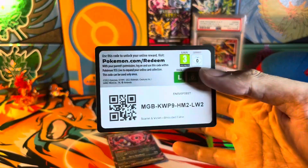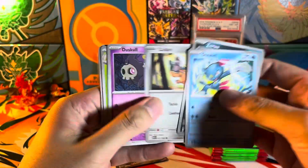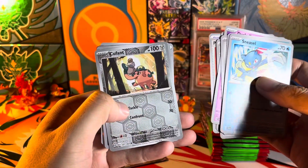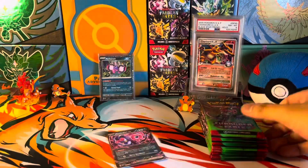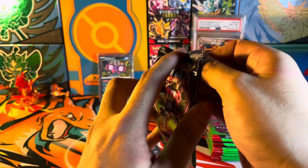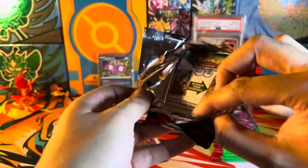Have you guys opened up Shrouded Fable yet? And if you did, do you guys get any good pulls? Let me know in the comment section below. Galvantula — oh, I see something there. I think... nope, never mind, regular holo. Those shiny regular holo borders always get me confused. Would have been nice if that was like a special illustration rare.